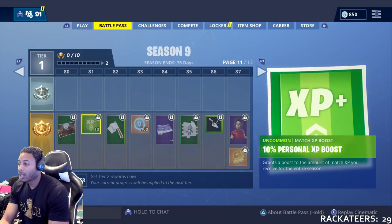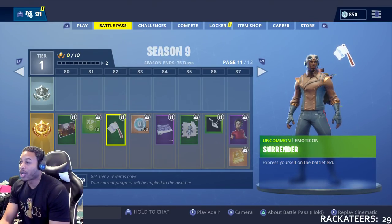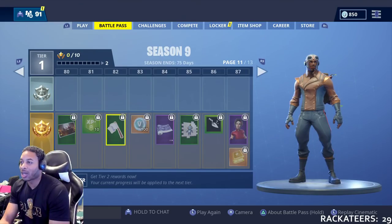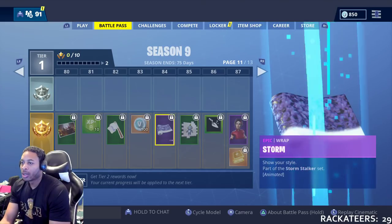An uncommon loading screen at 80. At 81, we get the personal boost. The Surrenderer emote — I'm putting up the white flag, somebody come. You don't throw up the GG, you throw up the white flag. At 83, more V-Bucks.